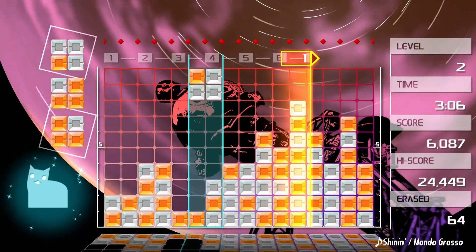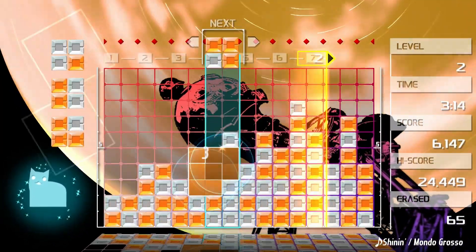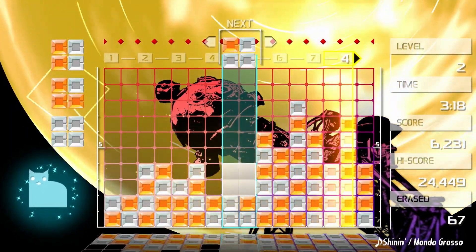The main mode in Luminas Remastered is called Challenge mode. The core gameplay revolves around matching up the same coloured blocks to form a square. Once they're connected up, you have a brief window before they're wiped away to add more blocks, helping you chain together sweet combos and up your score. It's a simple idea and nothing we haven't already seen before, but as soon as that first block dropped, I was hooked.